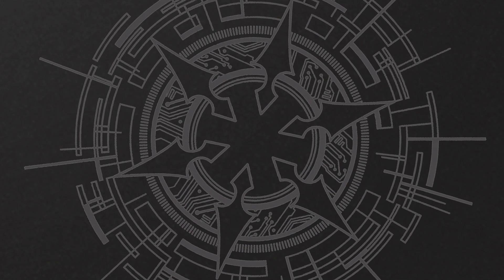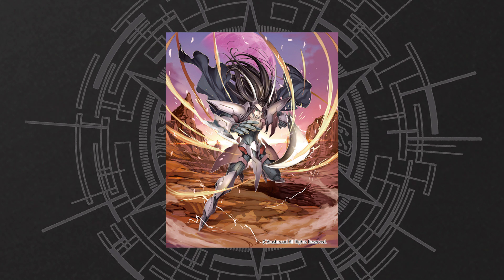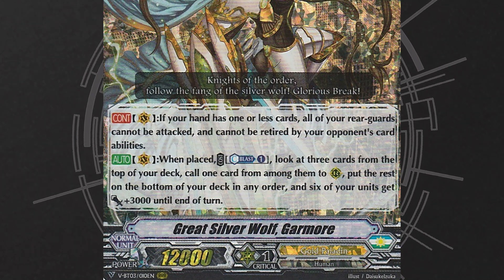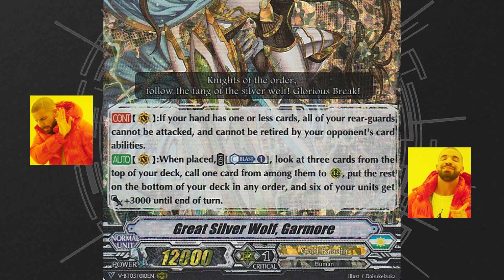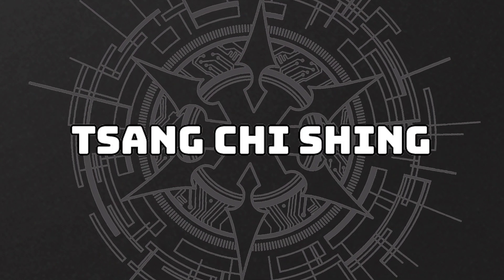Although Raven Hazel seems like the more popular build right now, let's not forget that Garmore is featured in the new set as well. His first skill is pretty bad, but his second skill is good enough to justify building a deck around him. That's what Tseng-Chi, the Hong Kong representative, did at Worlds.